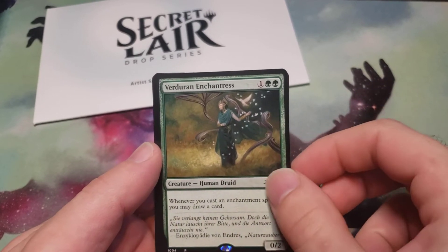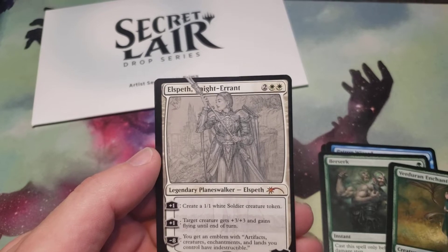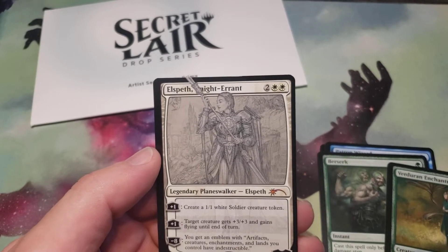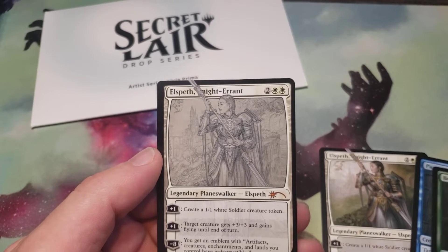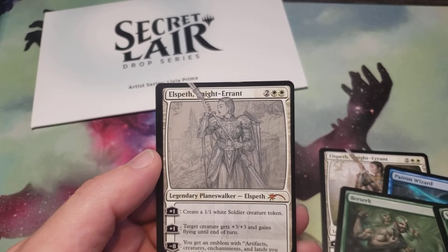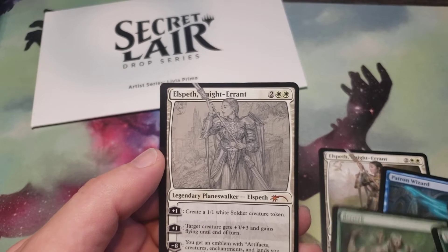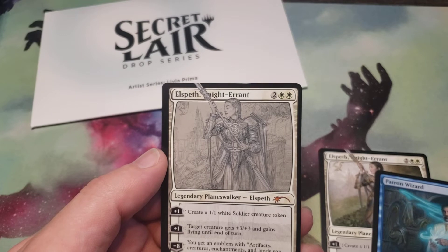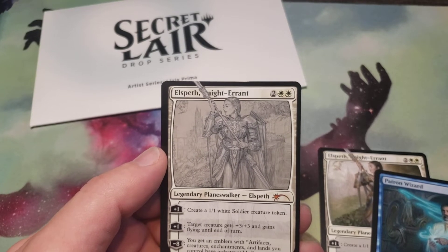And yep — Elspeth Knights Errant sketched. That's cool, they actually put in an actual good card. I was hoping it was either going to be Berserk, the Enchantress, or Elspeth. I don't think Patron Wizard is really worth that much, although it's a good Wizard Tribal card.